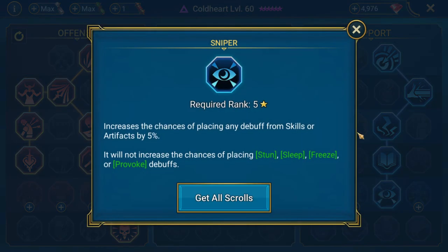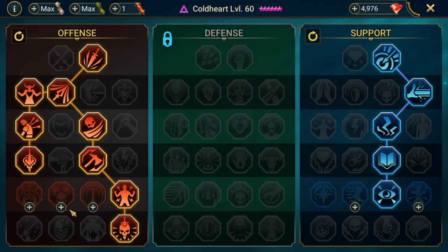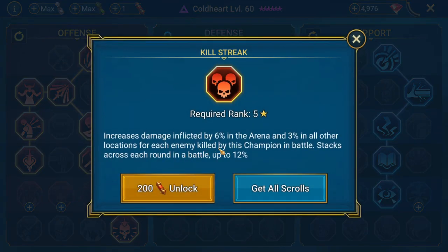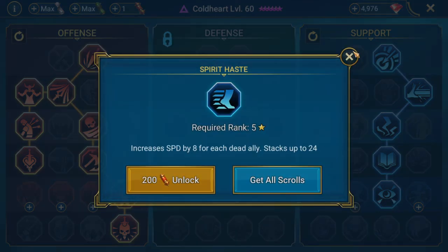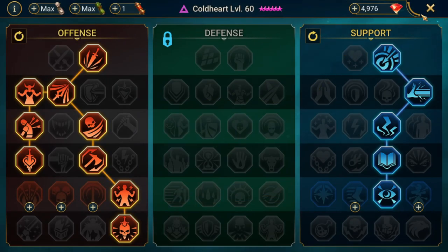I went ahead and took Sniper for just a little bit of extra chance to land that heal reduction, as well as the decrease accuracy - though I don't really care about the decrease accuracy. Basically I just had enough scrolls. I didn't actually finish building the masteries because there was nothing else I really cared about. I could take Killstreak to increase damage by 3% for each enemy killed, but honestly she's not the one killing the Spiderlings, so I'm just going to leave her like this.